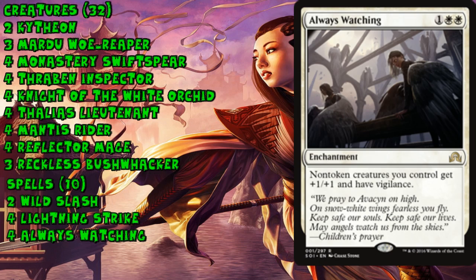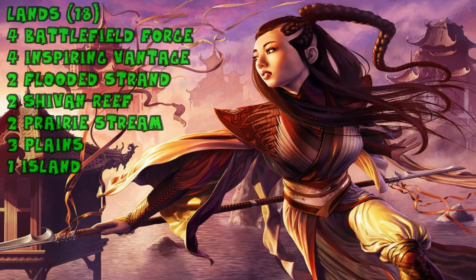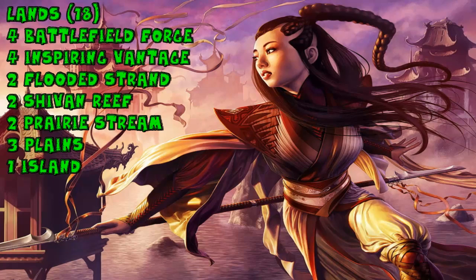Wild Slash and Lightning Strike return as excellent burn pieces to remove creatures or deal extra damage to close the game. Always Watching is great no matter when it comes down. Knight of the White Orchid is pivotal — it fills the two-drop slot, is a human, and lets us play fewer lands because it can go get that third mana needed to cast those 15 three-drops.